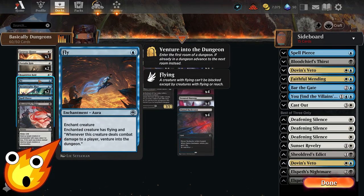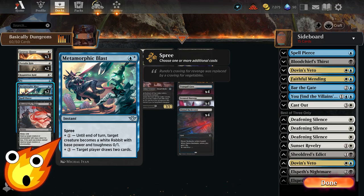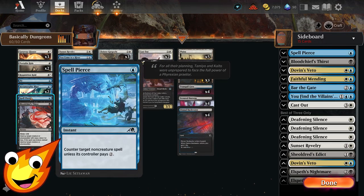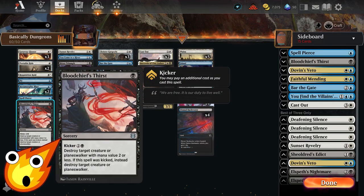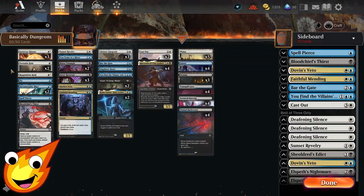We have a single copy of Fly — it gives a creature flying for evasion, which is great, but since we only have a handful of creatures one copy is enough. Metamorphic Blast is another spree spell — very flexible at instant speed. For two mana you can turn any opponent's creature into a white rabbit with 0/1 stats, removing even the biggest threats, or for four mana you can draw extra cards. Spell Pierce is a small but effective counterspell for the early game. Blood Chief Thirst gives us flexible removal, chosen over Fatal Push for its versatility.